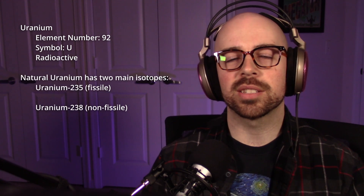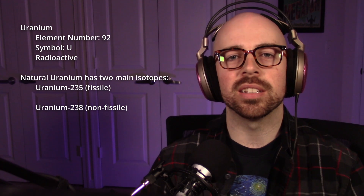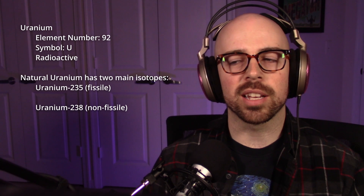Uranium is a naturally occurring radioactive material found on Earth. It has two principal components: uranium-235, which is the fissile isotope — meaning it can sustain a chain reaction and can be used in a power plant or nuclear bomb — and uranium-238, which is not fissile and cannot support a chain reaction. In nature, uranium has less than one percent of the fissile isotope uranium-235; the rest is uranium-238. Both reactors and bombs need uranium enrichment because you can't run most reactors or build a bomb at that low natural concentration.